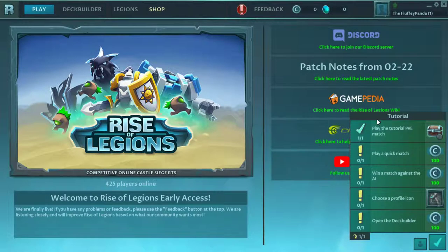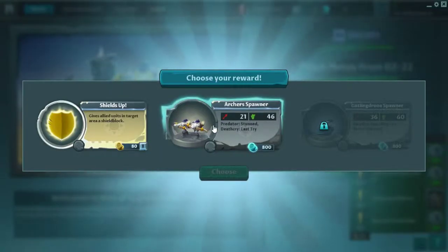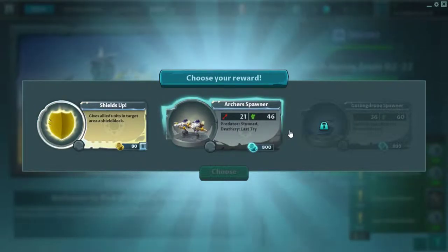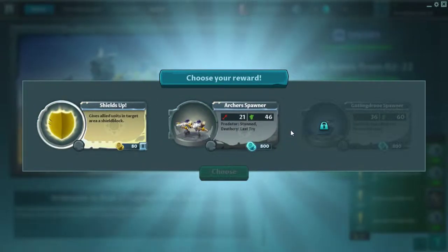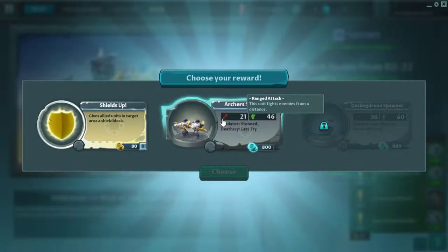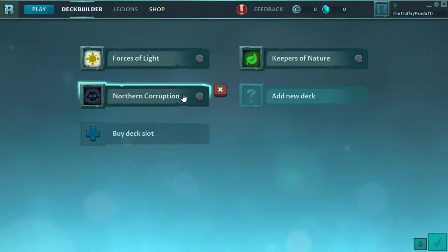This seems like a Clash Royale kind of clone. You can make like three different decks, and there's like three different races — actually four, but one of them is like super small. It seems more like a support kind of faction than the other three, which are your main factions. You have Undead, Human, and Plant. They call them Black for Undead, Green for Plant people, and White for the Knights — Human people.